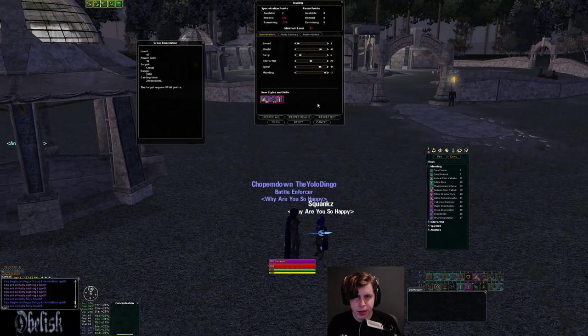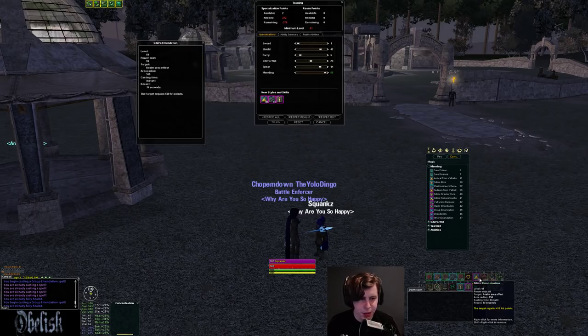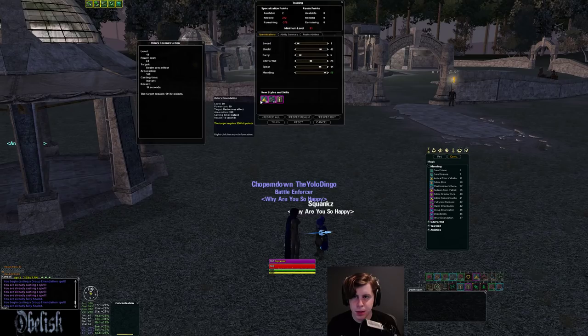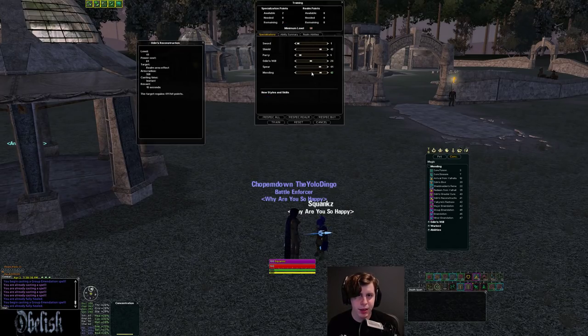At higher mend levels you get higher levels of the health regens, which aren't really worth it. At level 50 mend you get a higher instant PBOE heal going from 411 to 500 delve, but the power cost difference is about 18 power — over 20% more power cost. I'm happy with the level 41 version versus level 50. It's like going 50 spear; you have so many other lines needing spec points that it's hard to justify going that high. That's it for mending.